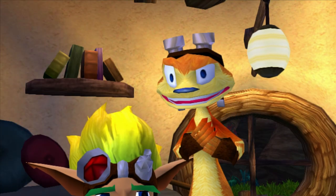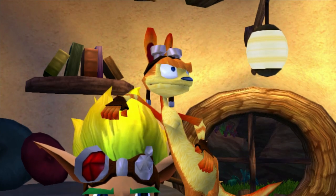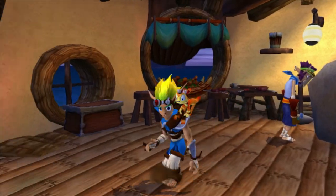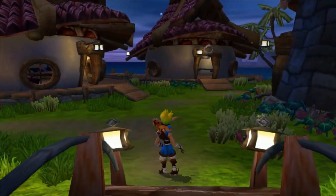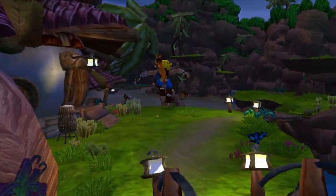Wait a minute — we are not going back to Misty Island! Are we? All right, this guy lost his muse, which is sad. To be fair, his muse is beautiful. And he wants us to go back to Misty Island — that's where the first little cutscene happened where Daxter fell into the dark eco.